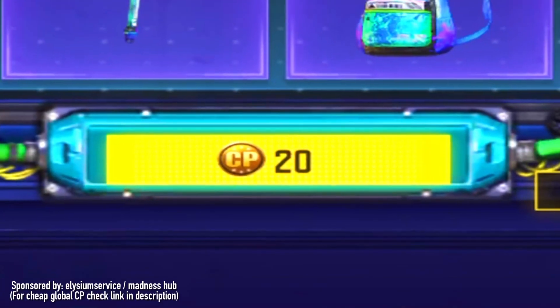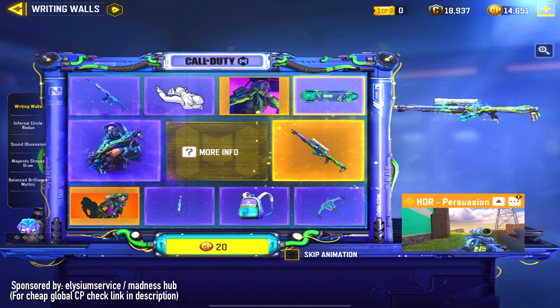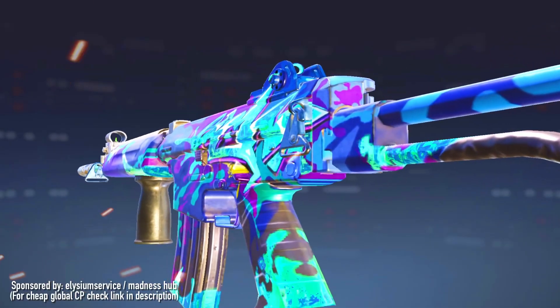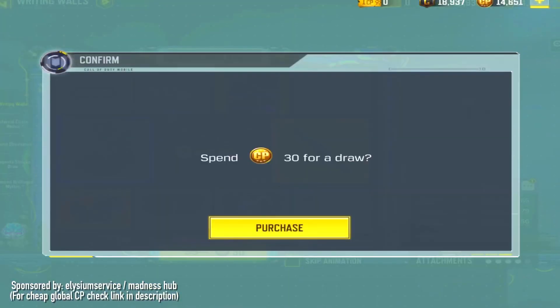Hopefully I can get it in a few draws. Knowing my luck, this is going to be a last draw for sure. Alright, let's see. Alright, we got the Krieg. You know what, that's a good start — it's still a gun skin. I'll take it over a sticker or some spray, honestly.